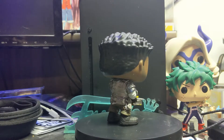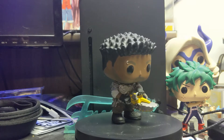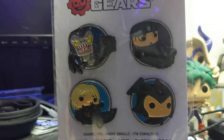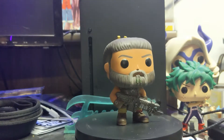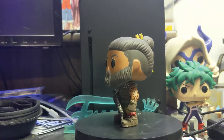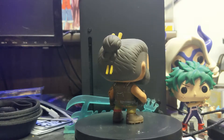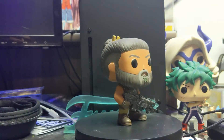I've got a lot of these pins to show off — these are Gears POP pins. You can see them: they've got Marcus, Skorge, Onyx, and the Queen. This one here is her uncle — I knew him as 'uncle' but I don't know his actual name. I really don't know some of these names. I don't have the full set — I'm missing Carmine, and I still don't have the Marcus holding the Locust head.